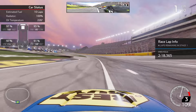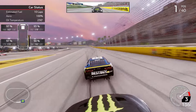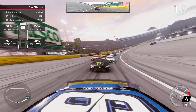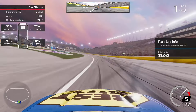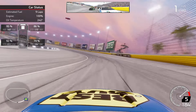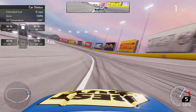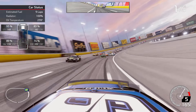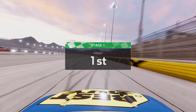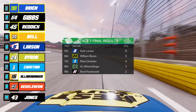Myself and Ty Gibbs will stay out while everyone else pits, and we'll restart one-two here with just four to go in stage one. I go to the apron to avoid Ty Gibbs trying to wreck us, clear Gibbs into turn one, and hold the lead. Three to go in stage one — Eric Jones gets a big run to our outside, I throw a block, Jones gets in the back of us into one and two, and then the 43 goes around, spinning behind us into William Byron — two or three cars wrecking off into turn two. The caution ends stage one prematurely and we will win stage one here at Las Vegas.